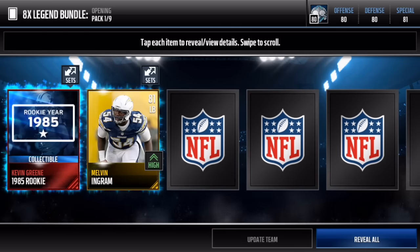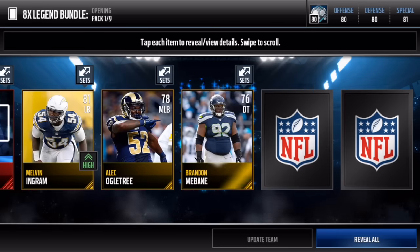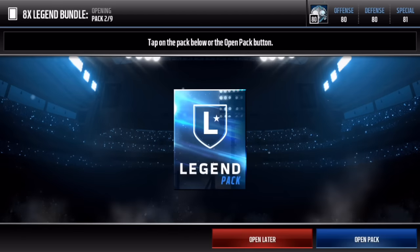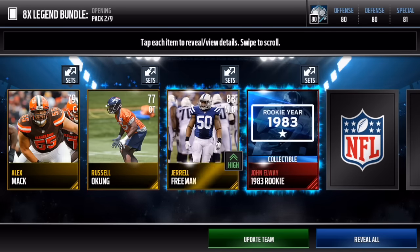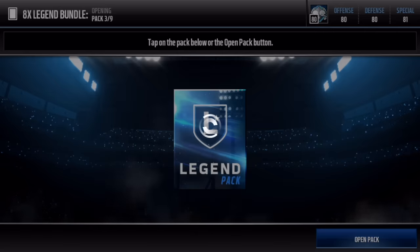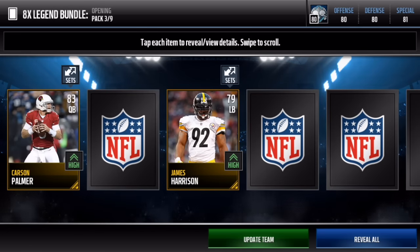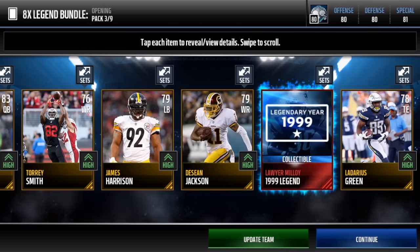Let's see what we can get right here. We get Kevin Green rookie collectible - that's not too shabby. We're looking for a lot of the same collectibles for one person possibly, so we can maybe finish off someone, maybe like John Elway. Let's hop into the next one and see what we can get - Carson Palmer 83 overall, that's a nice pull. I want some elites in this pack.